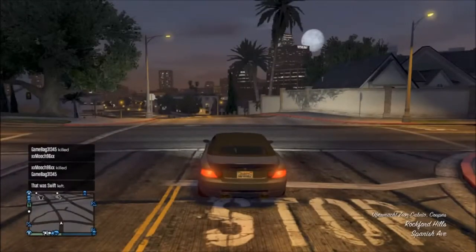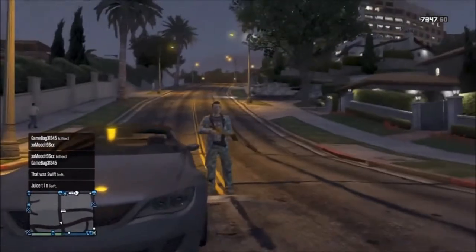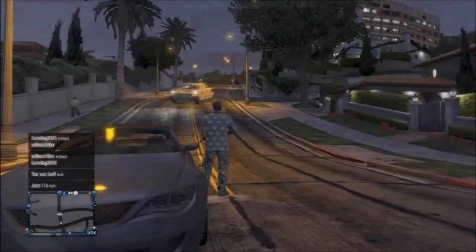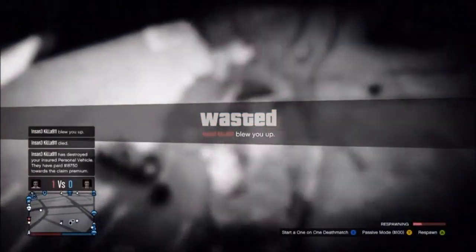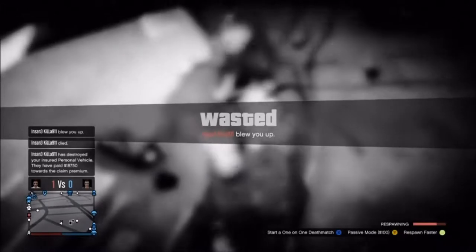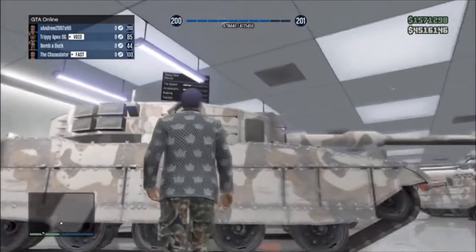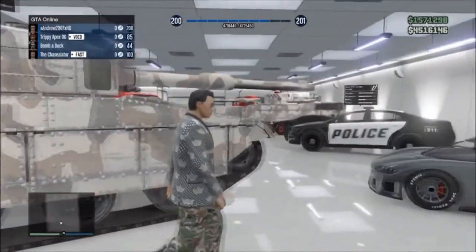Hello everybody, Toxics here for RSP Productions with another glitch on Grand Theft Auto. This will be online and will allow you to get jets, tanks, any army vehicle, even Pegasus vehicles into your garage in the multiplayer garage. It's a pretty cool glitch, and from this you can use the insurance glitch shown in a previous video to get insurance on all these vehicles.